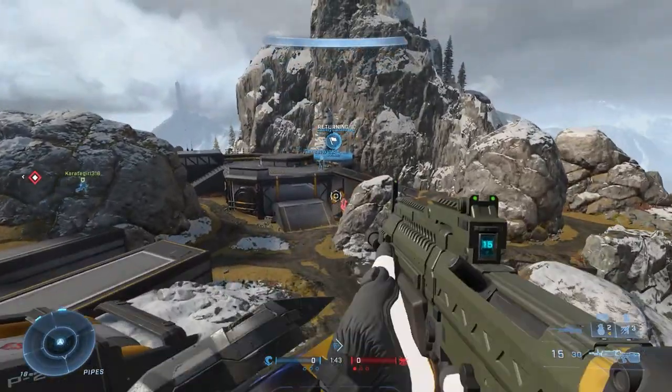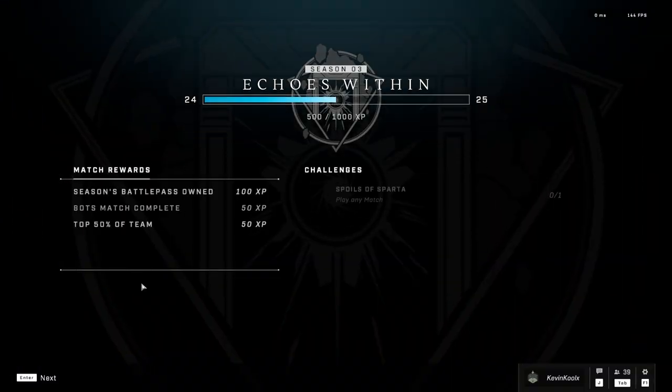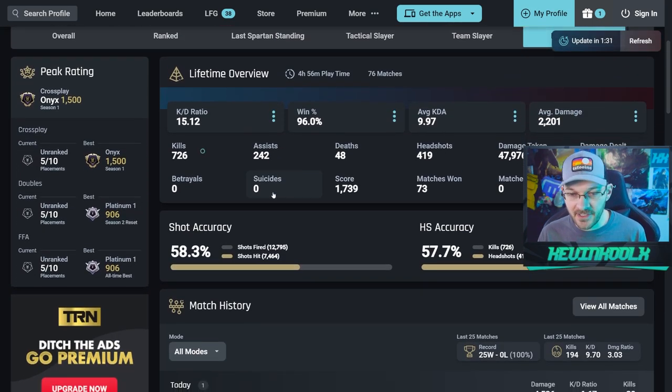If you don't want to play the feature mode, Tactical Slayer might be a good choice, but there's a sleeper mode as well — and that mode is Bot Bootcamp. Now, your XP earned for playing a match in Bot Bootcamp is kind of low at 50, but the match times are where it's really nice. So I decided to jump into Halo Tracker here, a really great website to keep track of all your stats.